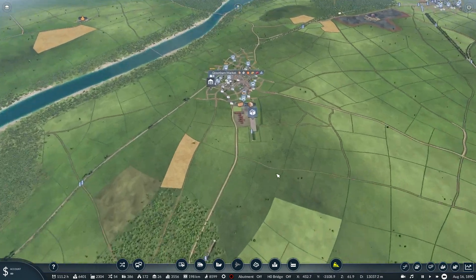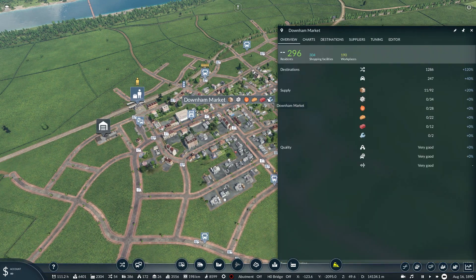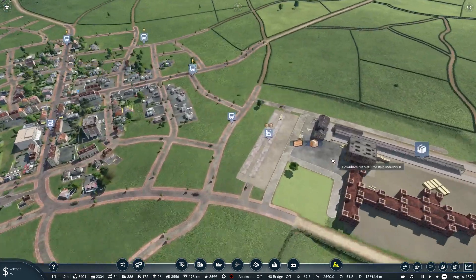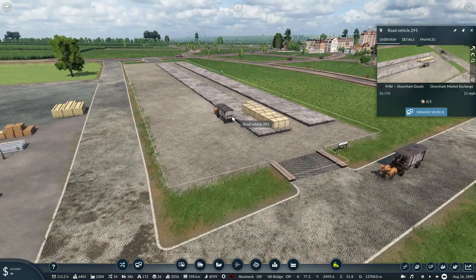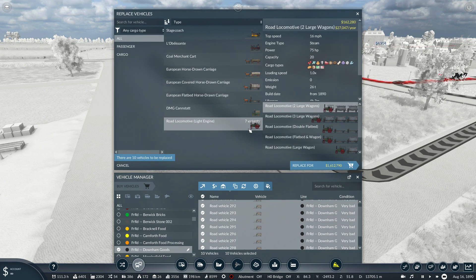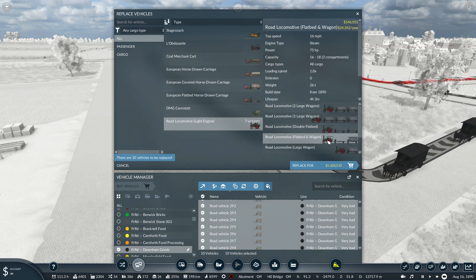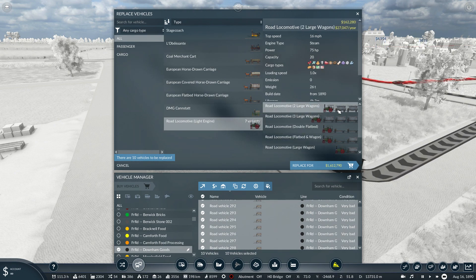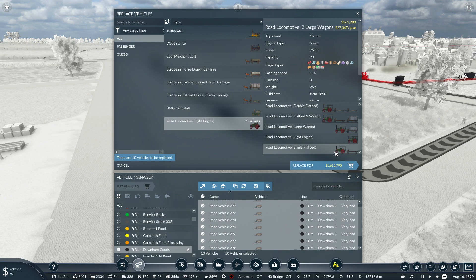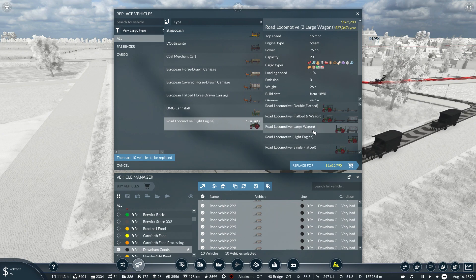On this side we have a factory, of course, that is making goods. Down the market seems to be handling that okay-ish, but we could very well convert these all to road trains. If we did that, a small road train could carry 8, or we could have it carry 16, whereas currently they can carry 5. So let's bring it up to 8, because at the moment they've also got a maximum speed — what's their maximum speed?